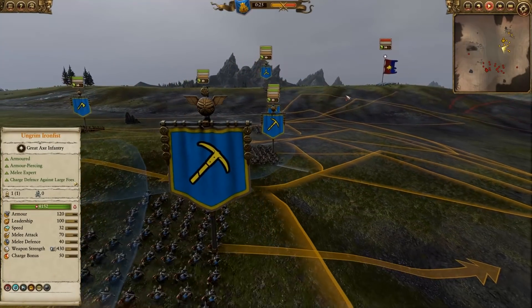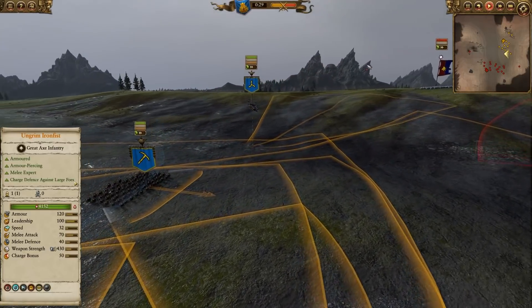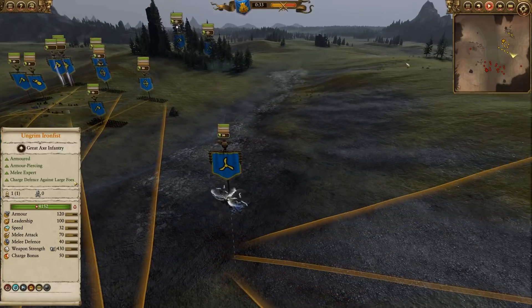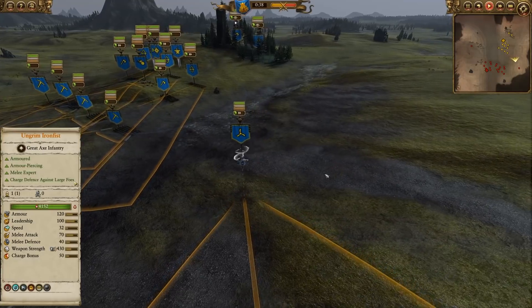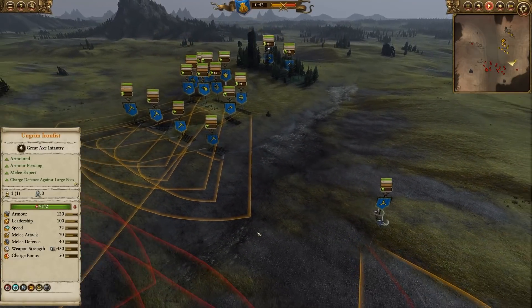I've taken the Dwarfs, wanted to try out the Gyro Bomber change. The Gyro Bomber is already one of the most underrated units on the Dwarf roster in my opinion. Exceptionally squishy, lowest health of any single entity model, but does do a lot of missile damage. Now has this suppression effect, so the Dwarfs get an additional slow.